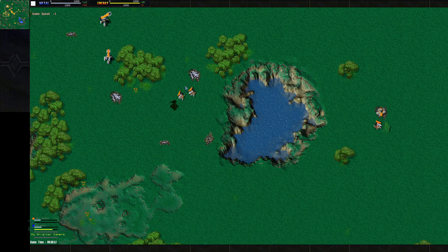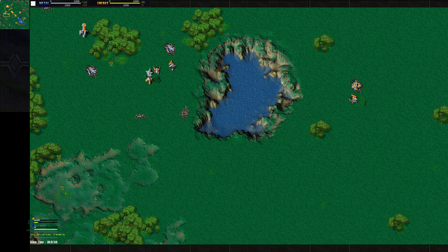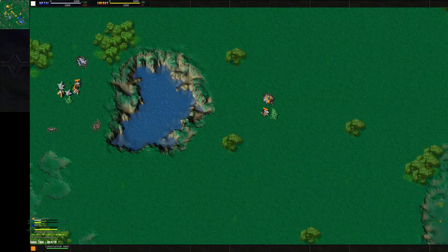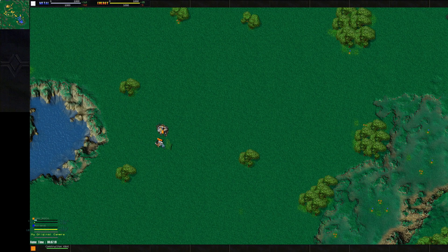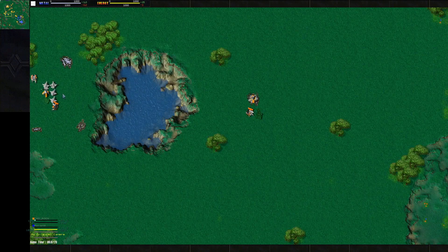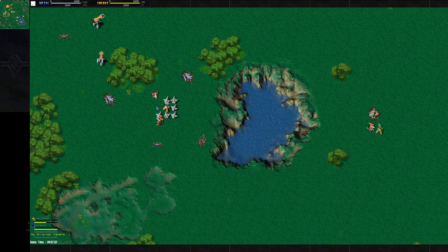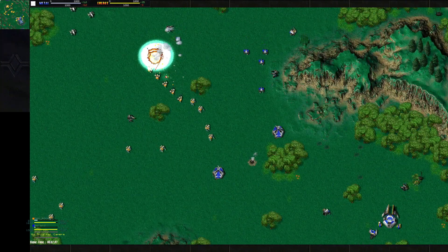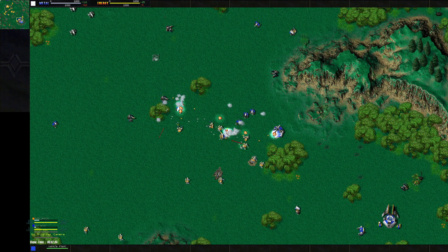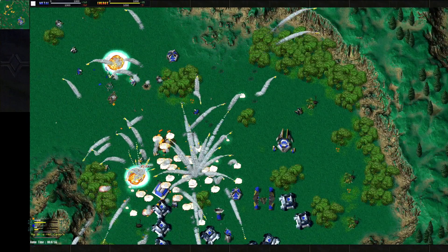Rock is building a Light Laser Tower, which should defend this whole area and cover all the metal deposits. LLTs are very nice on tight chokes like this. On more open ground, missile towers do better due to their longer range, but in tight chokes LLTs excel. If you put Dragon's Teeth around them like Rock is doing now, AKs and Peewees can't even shoot the tower because Dragon's Teeth block it — it's really hard to break. You have to make Thuds or Raiders for Core, or Stumpies and Hammers for Arm, as they can shoot over Dragon's Teeth.